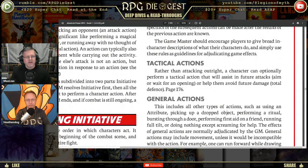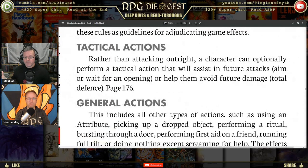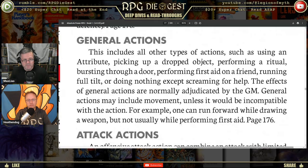Rather than attacking outright, a character can optionally perform a tactical action to assist in future attacks — aim, wait for opening — or help avoid future damage with total defense. General actions include all other types: using an attribute, picking up a dropped object, performing a ritual, bursting through a door, performing first aid, running full tilt, or doing nothing except screaming for help. Effects of general actions are adjudicated by the game master.